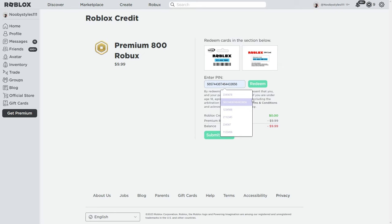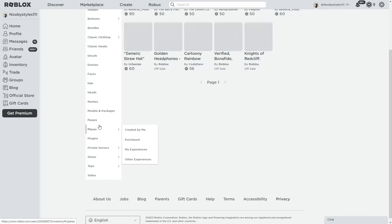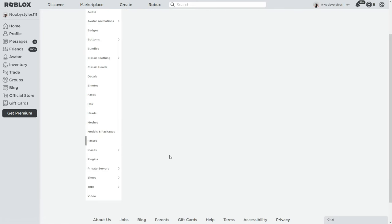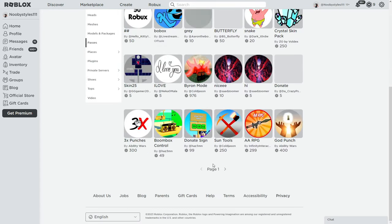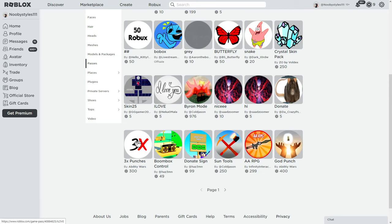Click on Redeem Card again and type in a bunch of random numbers. Wait until it says 'Invalid Card.' After that, go to your Inventory and scroll down to the Passes section. If you're on a new account, go to a simple game or a donation game and buy yourself a cheap game pass — a five-Robux game pass is enough.